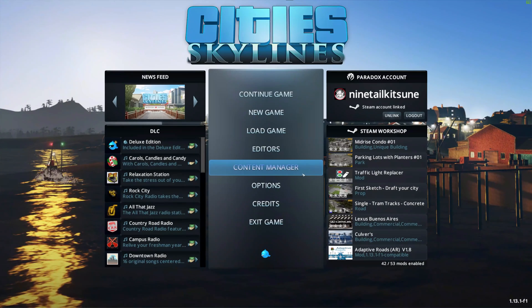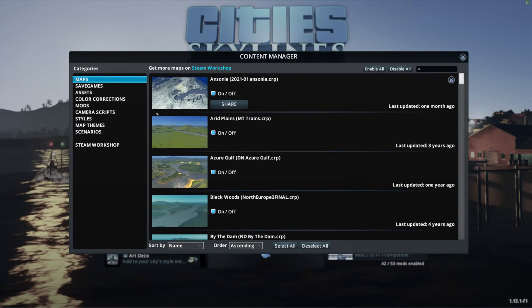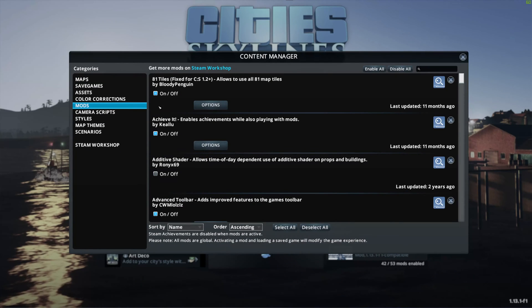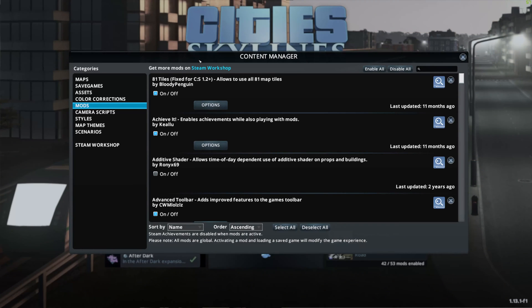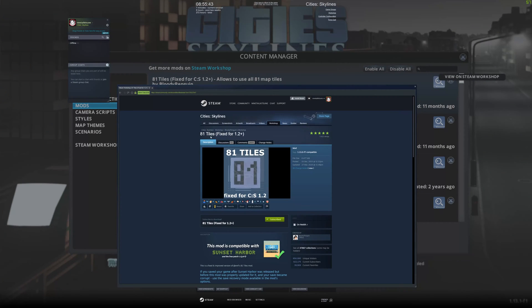I'm jumping back into the main menu of Cities: Skylines. If you go to the Content Manager from the main menu and switch over to Mods, you can see the mod I've personally been using forever. This mod — the 81 Tiles mod — allows you to use all 81 map tiles. It's published by Bloody Penguin on the Steam Workshop, so you can easily find it by searching for '81 tiles'.